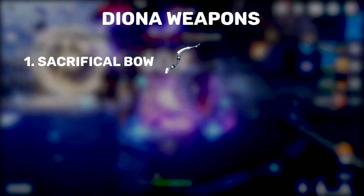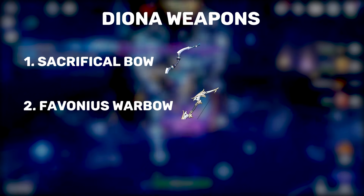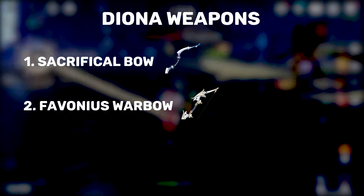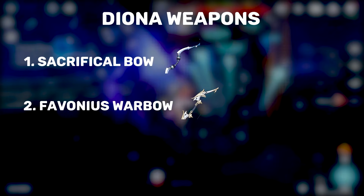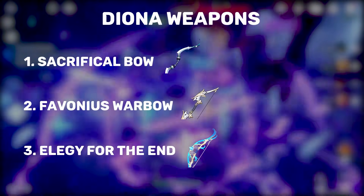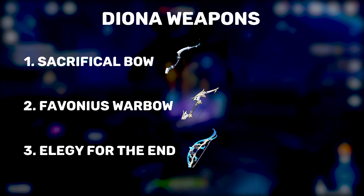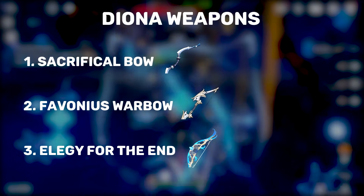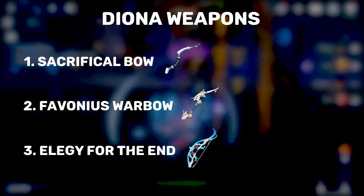Option number two is your free-to-play option, the Favonius Warbow, and it's pretty much just as good as the Sacrificial Bow. It has a lower base attack and higher energy recharge scaling, which is exactly what we want in a bow for Diona. Similar to the Sacrificial Bow, the passive is also easier to proc because she has multiple hits on her elemental ability. Last but not least, we have the newest energy recharge bow, Elegy for the End. Believe it or not, this five-star weapon is actually slightly worse than the previous four-star bows. The reason is that its passive takes a while for Diona to fully utilize, as her elemental burst hits at an interval much slower than the 0.2 seconds mentioned in the weapon passive. If you have this bow, Diona can use it, but chances are you'll have a spare Sacrificial Bow or Favonius Warbow — if that's the case, opt for those instead.